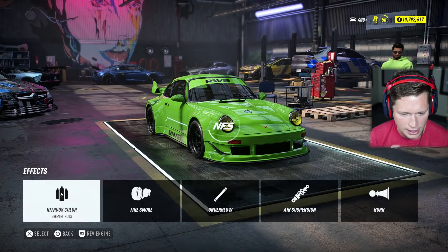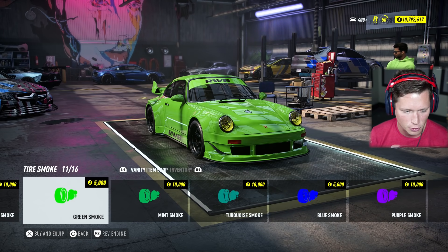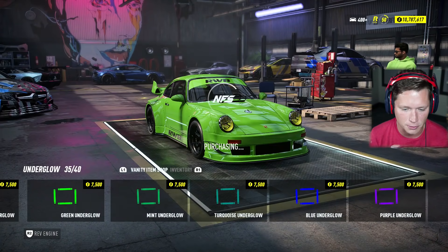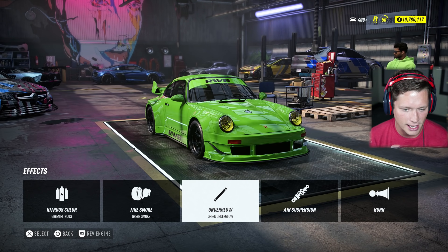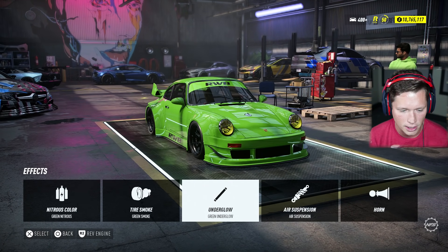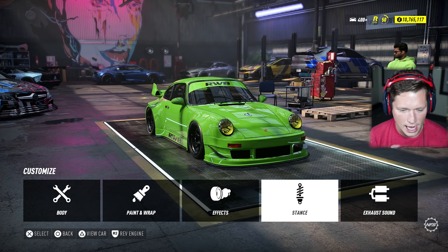Of course we're going to go for a green nitrous color. Of course we're going to go for some green tire smoke. Of course we're going to go for some lime underglow — just kidding, they've got straight up green, which is nice. We could go for yellow to match the headlights. I'm going to go and put an air suspension on there because that looks pretty good. And then we definitely want to stance it a little bit. I'm going to stance it out just like that.